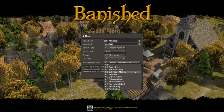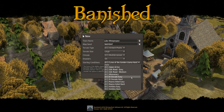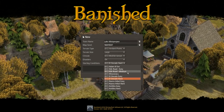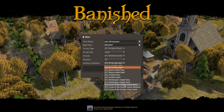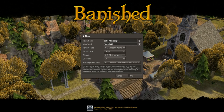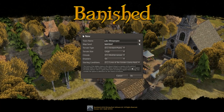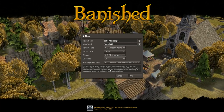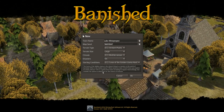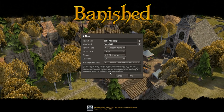Look at all the new starting conditions. As well as the old stuff like Adam and Eve, you've got these new ones like El Dorado. It doesn't tell you anything about El Dorado, but if you go down to Curse of the Golden Llama, it says: 'Curse of the Golden Llama is the closest thing to mystery in the world of Banished. What is the Golden Llama? What mysteries does it hold? Dare you explore its murky interior?' This is a game that starts according to regular hard settings but includes the option to adventure for the chance of treasure.